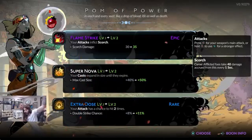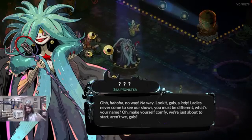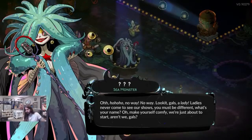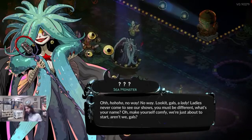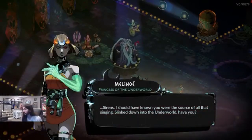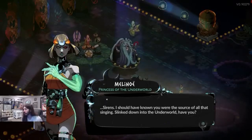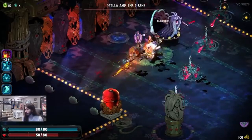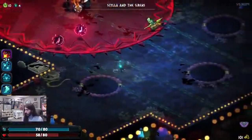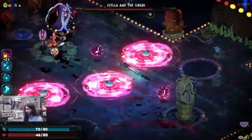In addition to arcana cards, players can equip keepsakes for extra death defiance. Melinoë can use Schelemeus's Luckier Tooth keepsake, which grants 1 extra death defiance per night and can be upgraded to replenish more health upon revival. Another option is Moro's Engraved Pin keepsake, which makes Melinoë impervious for 10 seconds instead of reviving her. Players must defeat all foes within 10 seconds to stay alive, adding a strategic twist to the game.